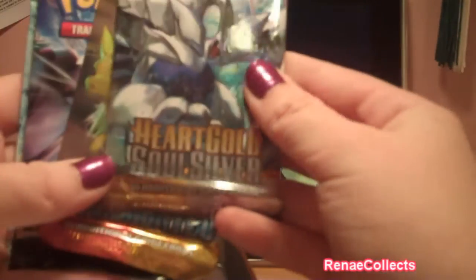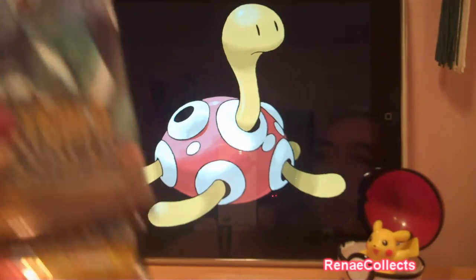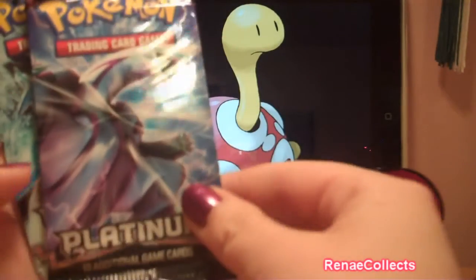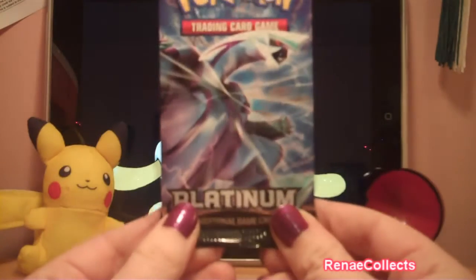And then we've got our four packs: one HeartGold SoulSilver, one Undaunted, Platinum, and RCS. I'll just do them oldest to newest, so I'll start with this Platinum pack.